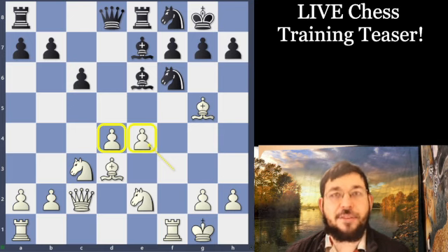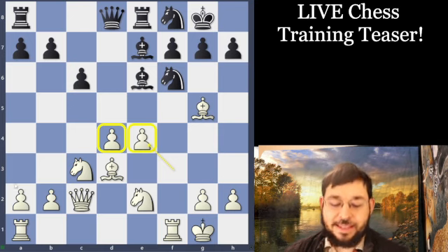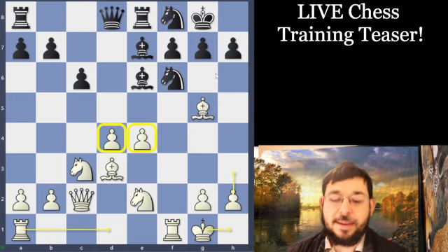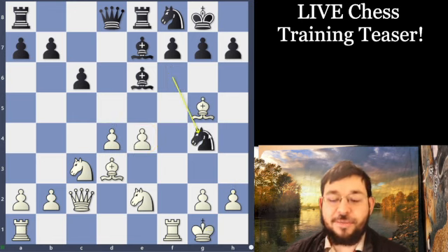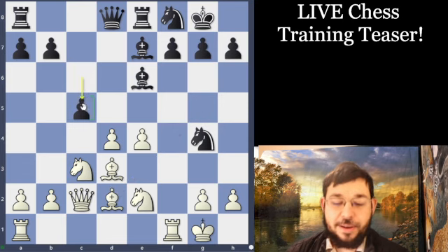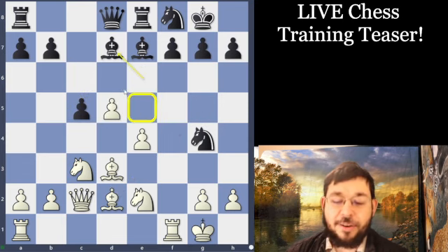If White gets time to consolidate — say, with moves like Rook-B1, H3, King-H1 — White is just going to be quite comfortably better with the extra space. Well done if you found Knight-G4, a move that fits very well with our topic of setting up good exchanges for ourselves. The idea isn't just to offer a trade of bishops — if White does retreat, we'll be able to go for C5 and secure a very nice outpost for the Knight on E5.